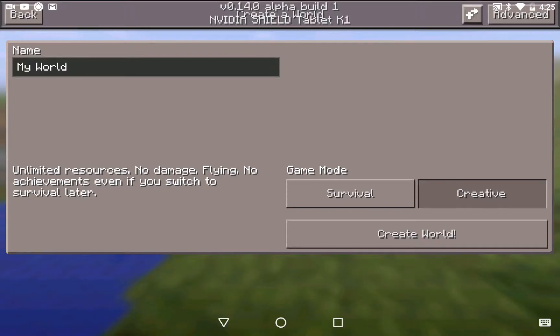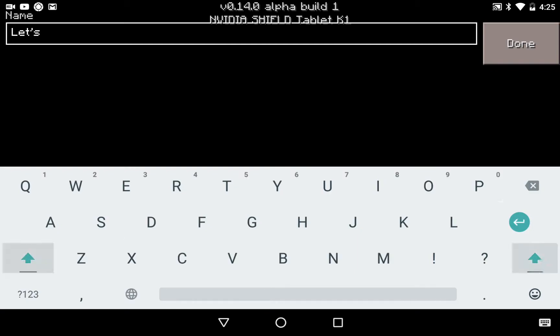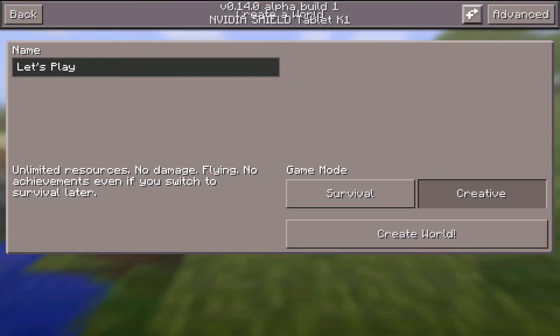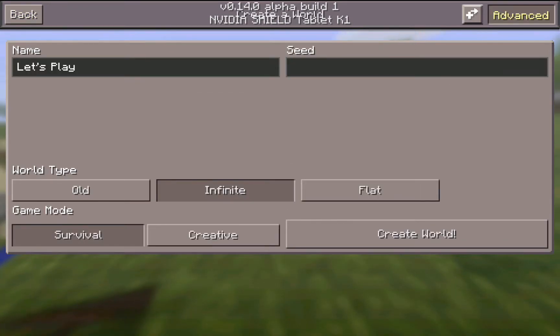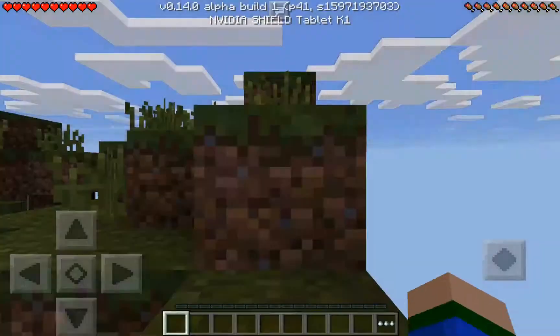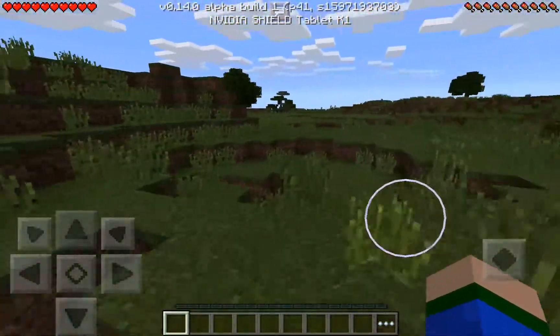So let's name it — just name it Let's Play for now. I don't know why I'm playing so slow. Survival, make sure it's infinite, and then create world. If you don't know, I'm also playing on the beta version of Minecraft.